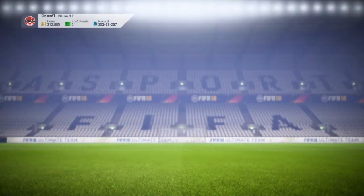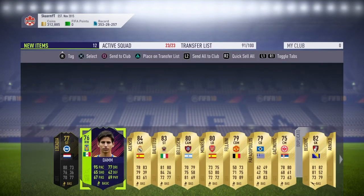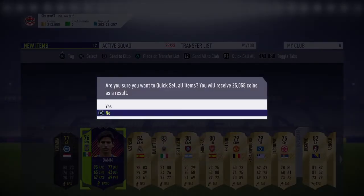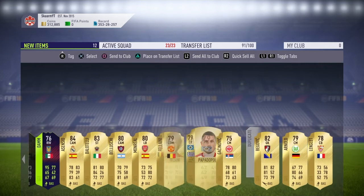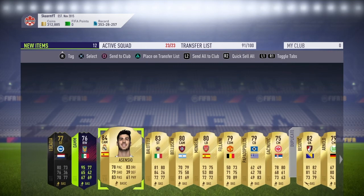I got a Once to Watch card — that is Lakadi I believe. Not a great card, but 10,000 coins, so I got my money back just from him. I also got a PTG card, so as you can see, 25,000 coins just from discard — and I did get some great players I could sell for even more money. Other than that, that is going to be the video. Please make sure to like, comment and subscribe, and I will see you next time. Peace out.